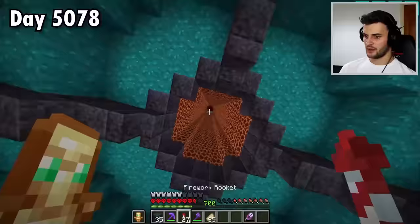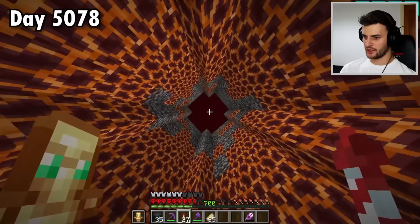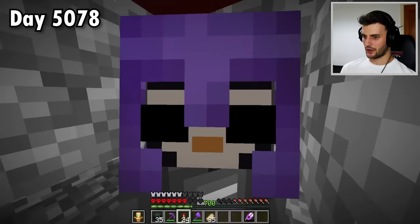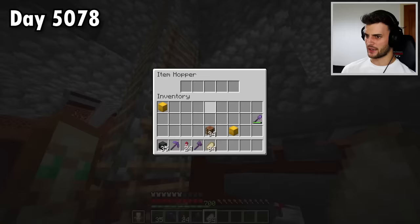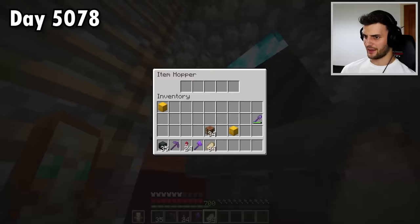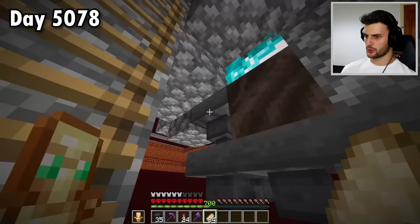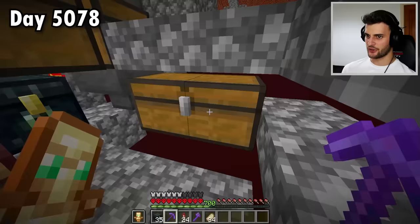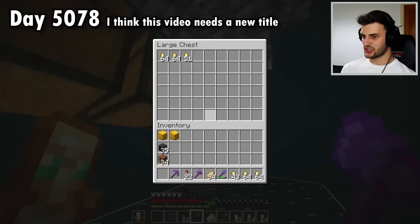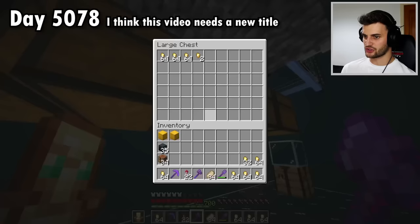I'd first like to pop up here to use the BTEC gold farm, which is a lot slower. Yeah, entity cramming would have killed me — I was very close to death. Anyway, I'm going to get these shears repaired. I don't know why, but this farm is no longer giving me gold — the pigmen are dying but nothing's coming through. I'll just use it for XP. Of course I have a way better gold farm which I might as well use. This time my aim is to definitely have enough gold blocks so I don't have to come here again and I can finish the golden palace.